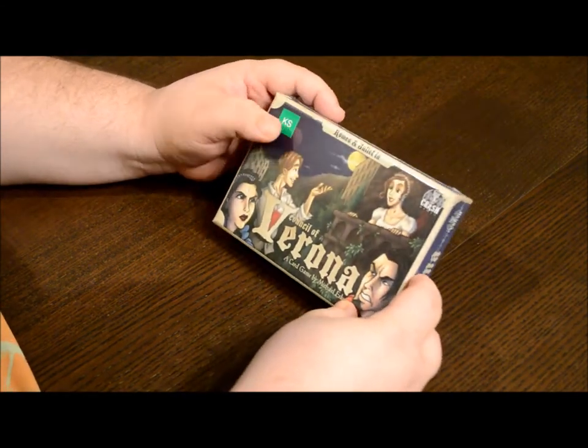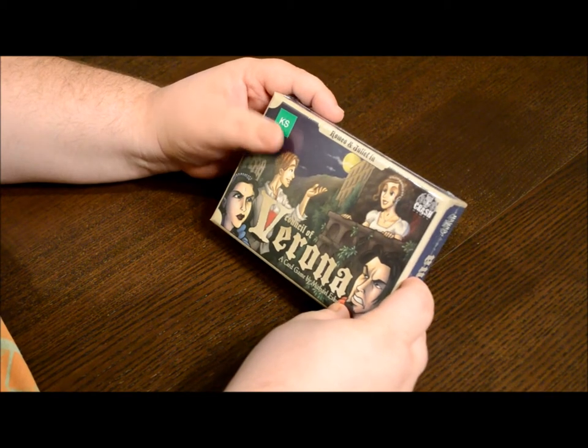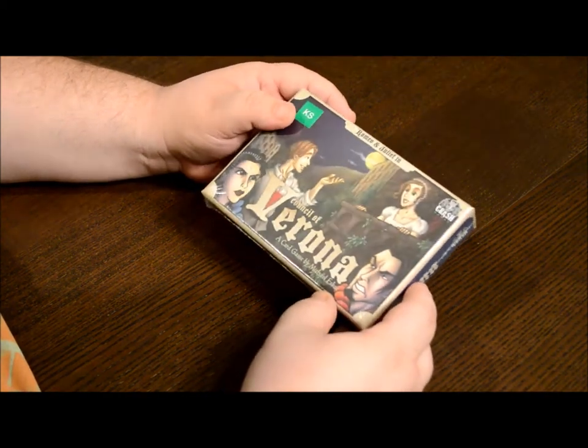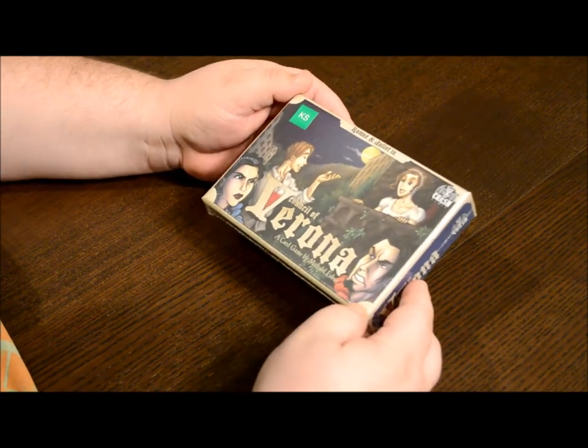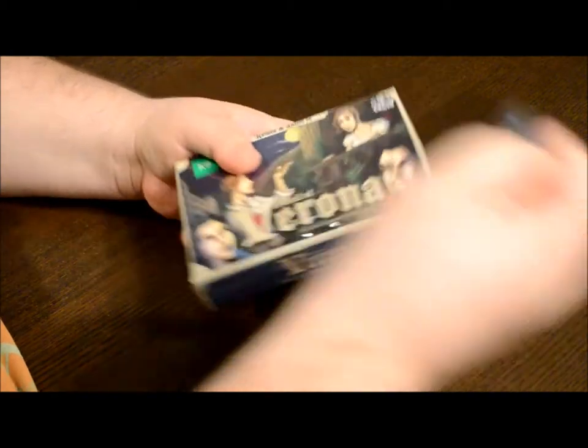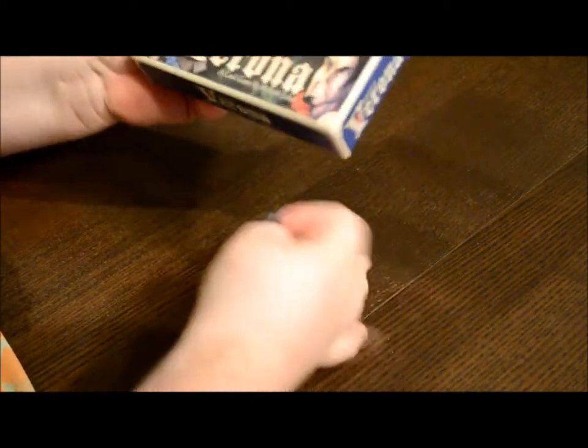The Kickstarter copies are going to come with a little green sticker that says 'KS' on them, just so you know you got all the extras and goodies inside this box that are not in the normal retail box. So we got the shrink wrap here — we'll get that off.